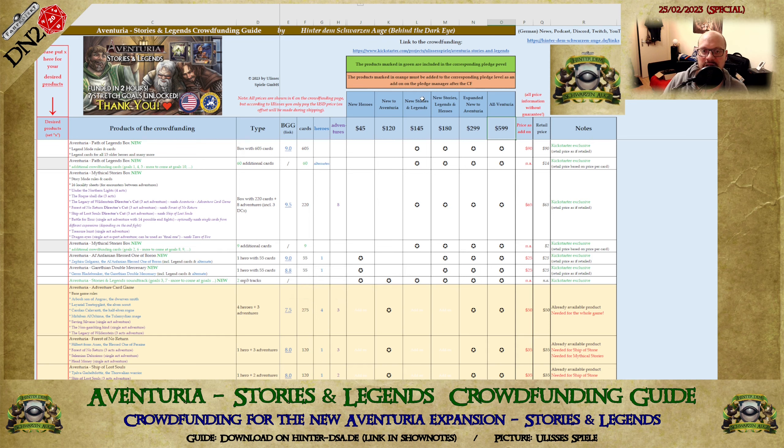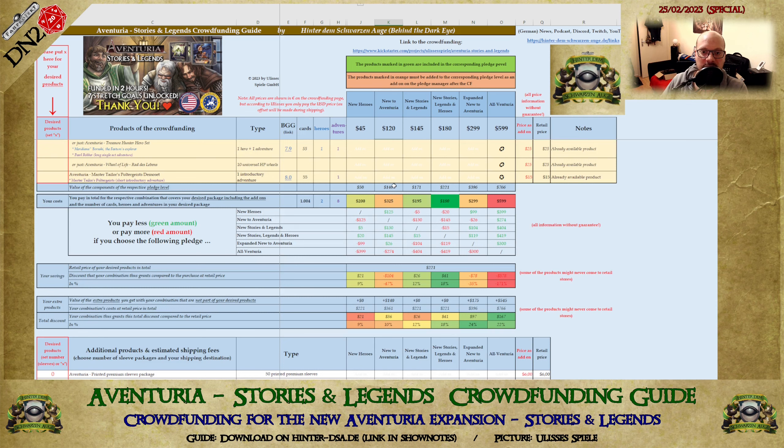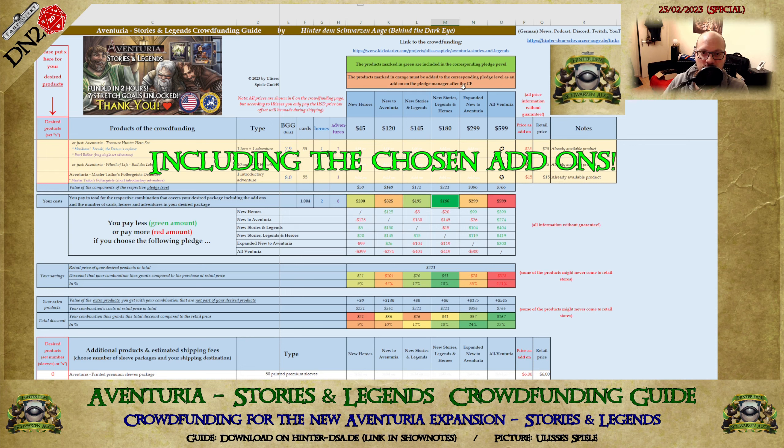These symbols indicate that a pledge level contains a particular product. To use the guide, you place an X in the first column next to the product you want to buy in the crowdfunding — maybe the new expansions. If it shows green, that product is included in the selected pledge level. If it's orange and says 'add-on,' you have to purchase it additionally in the pledge manager on top of your chosen pledge level. You can then go to the bottom of the table to see the total costs for your chosen pledge level.